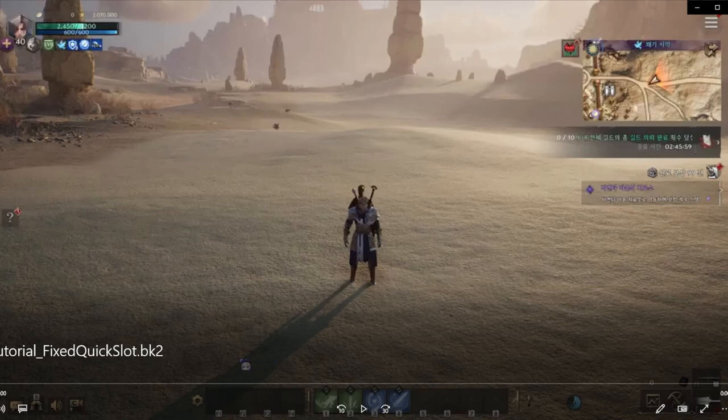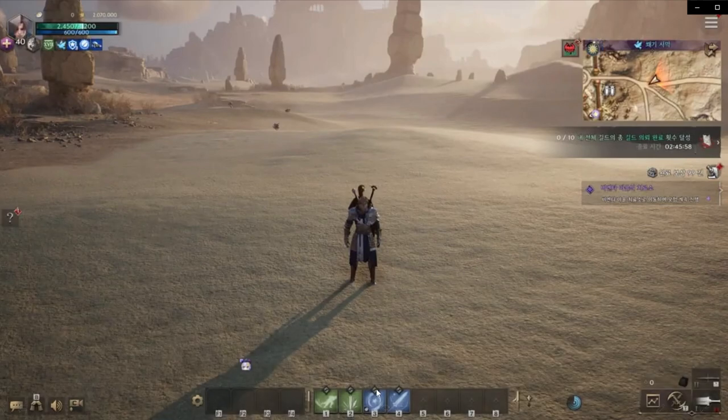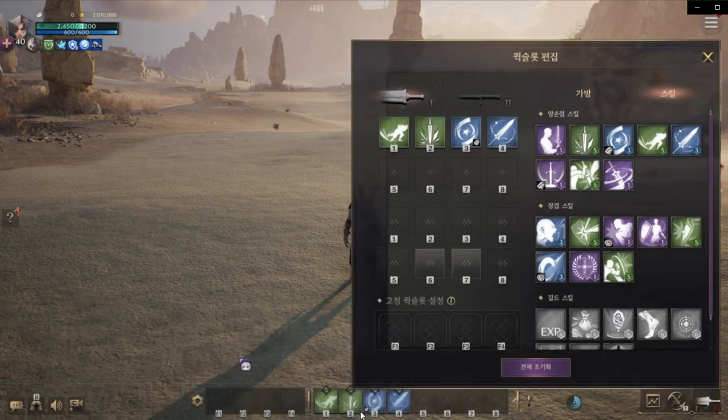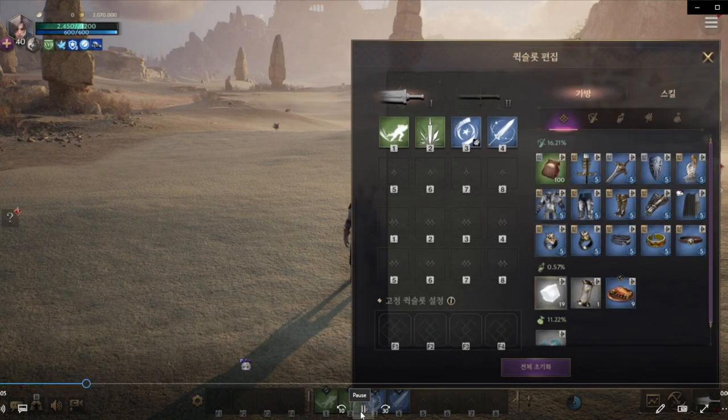Now let's check what we can see in this video. There are 8 Skill Slots per weapon type. The first one is Great Sword with Great Sword skills, and the other is Sword and Shield. You can also add a Foot Buff to the Quick Slots: F1, F2, F3, F4.